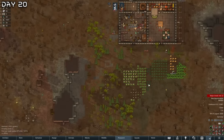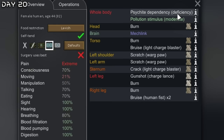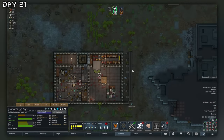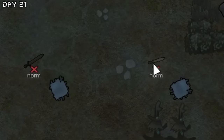Everything is looking good — we will rebuild. Berserk silver. I need more yayo. Let's make one more military. Let's open up the ancient danger. Cargo pods with weapons.